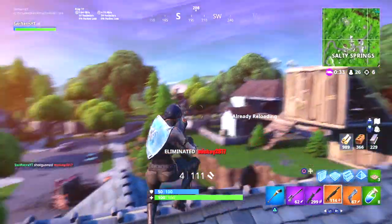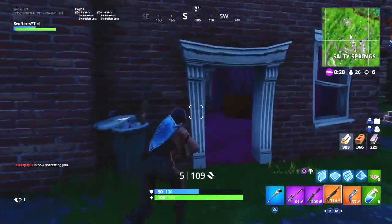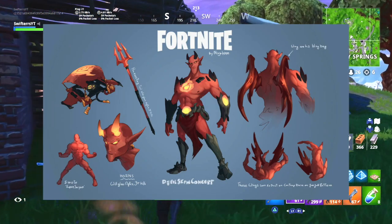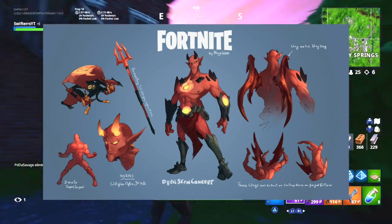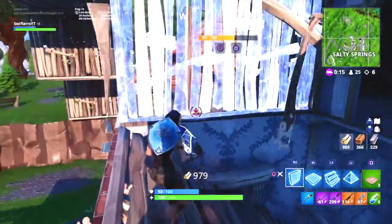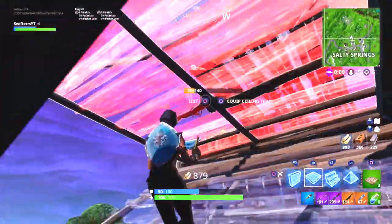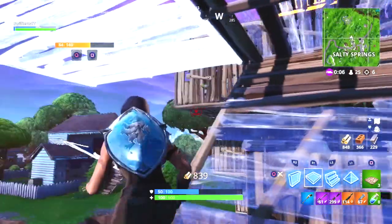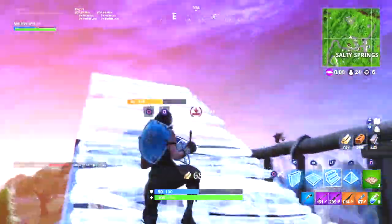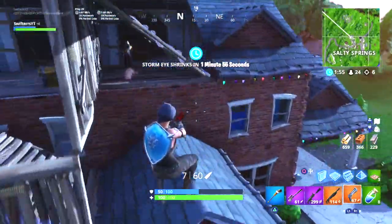If you were to just show me that image without any background context, I would have wholeheartedly believed that was actually a skin already in Fortnite, because that concept is so well done — it looks like a legitimate Fortnite skin. On top of that, ever since back in Season 4, there have been a ton of rumors that Epic Games was planning on adding a pirate-themed skin into Fortnite Battle Royale. Fast forward all the way to Season 7, we still have yet to see any pirate-themed item added into Fortnite. So it's very possible that with the beginning of Season 8, we may actually see the Scallywag or some sort of other pirate-themed skin added into the game.